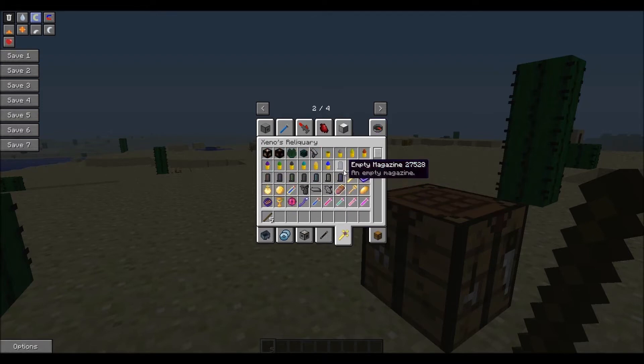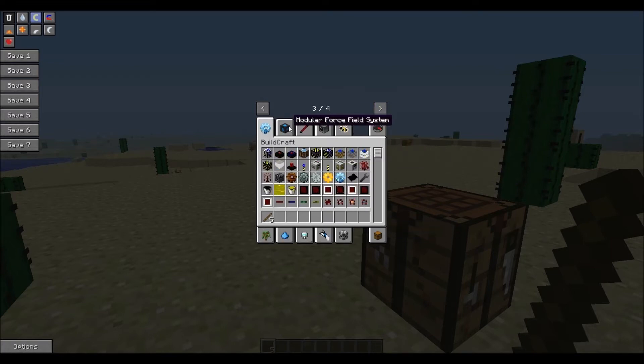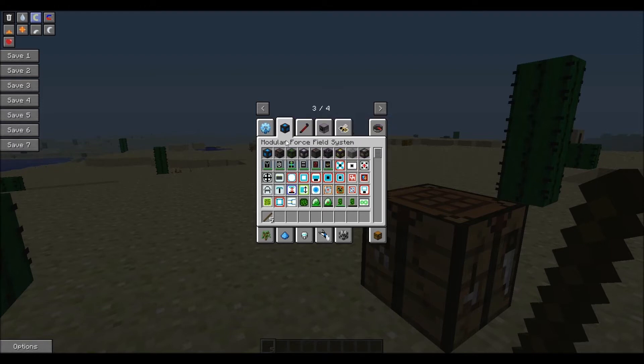And Xeno's Rail and Quarry — I'm not exactly sure what this one is, but it should be interesting. Page 3, we've got Buildcraft, MFFS — the Modular Force Field System mod, which you have seen on my channel before.